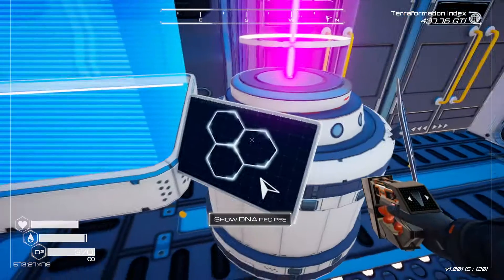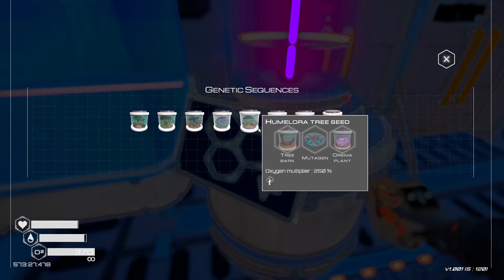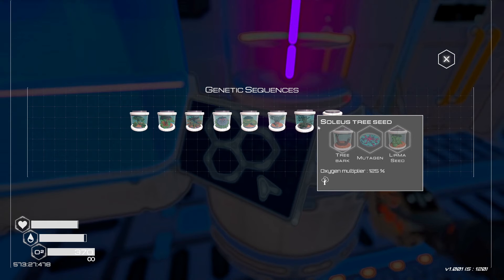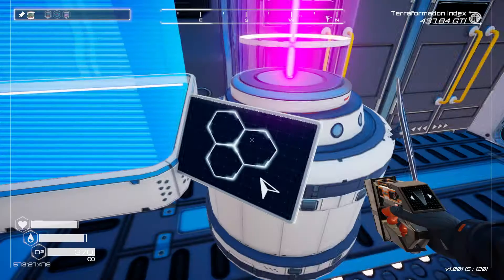All right, it's got two screens to show you. This screen is going to show you your crafting recipes. So once you've picked one, just right click and then you can have the recipe up here and you can find it easily.